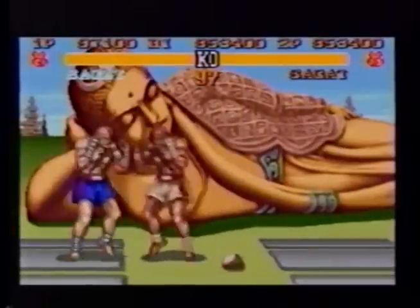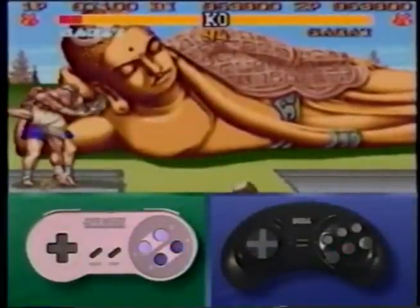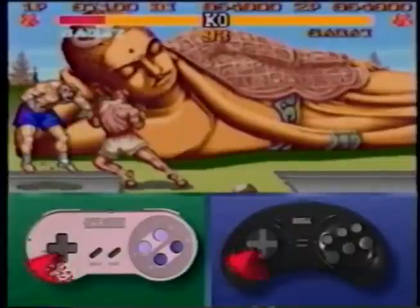When you're as close as you dare to come to your opponent, your high forward kick will hit twice. Then in one continuous move, hit the low short kick button and decimate your foe with a tiger uppercut.